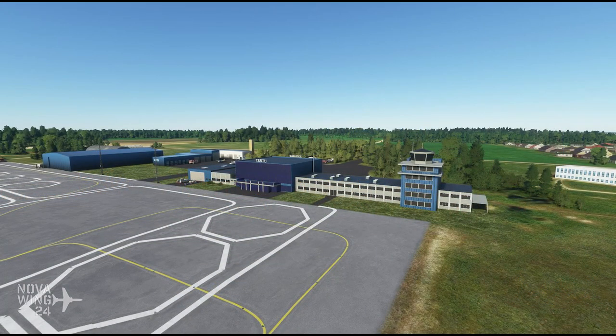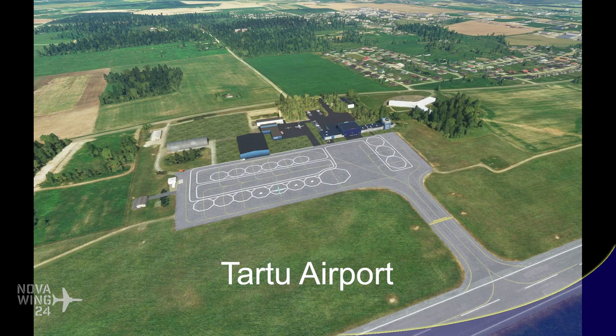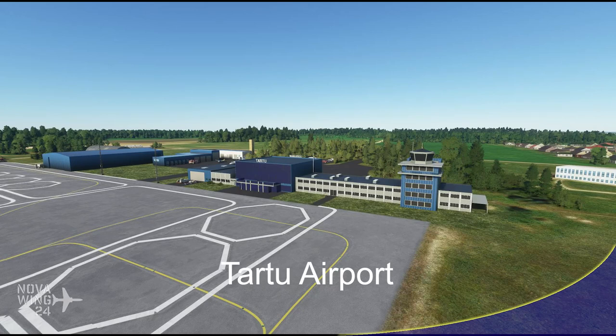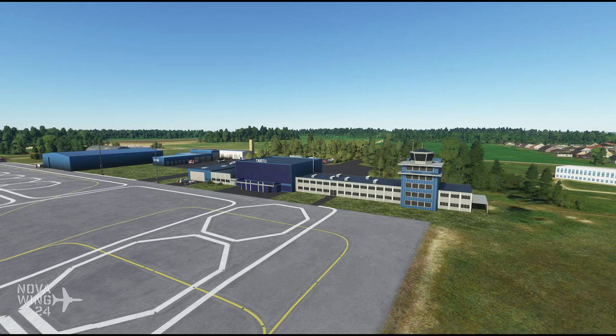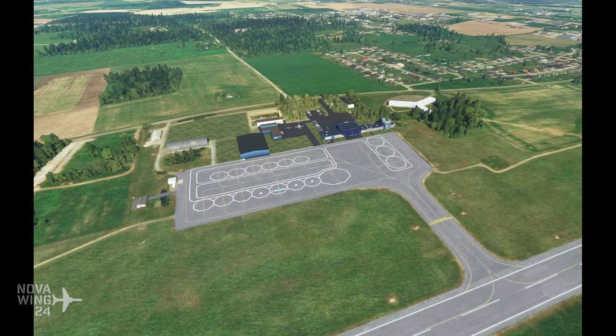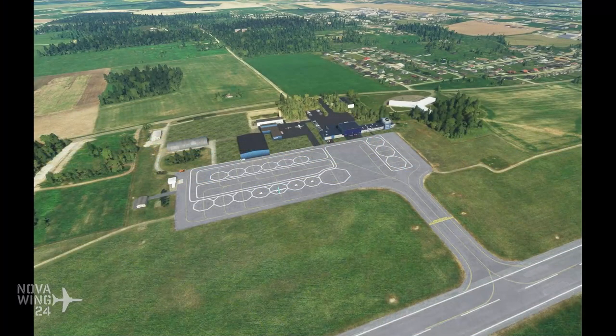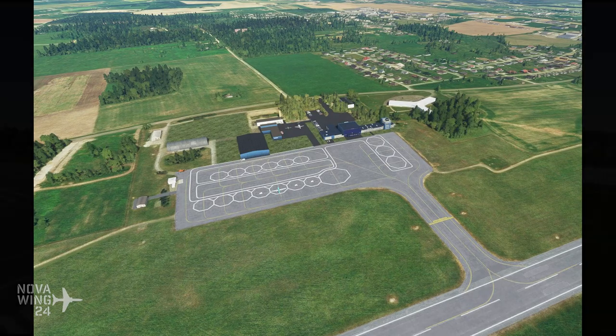In another scenery release — this one from developer FlightSimCenter, who have been pushing out a lot of mixed-quality content lately — this week saw their release of Tartu Airport in Estonia. There is nothing in their description about it, it looks really basic, and they only give you two screenshots that are taken from very long distance. Eight bucks from FlightSim.Center, available at SimMarket.